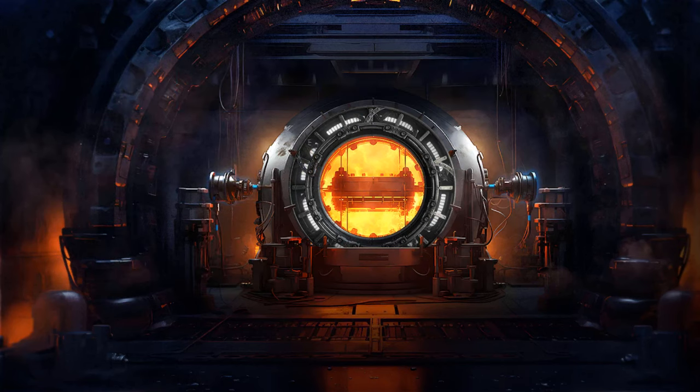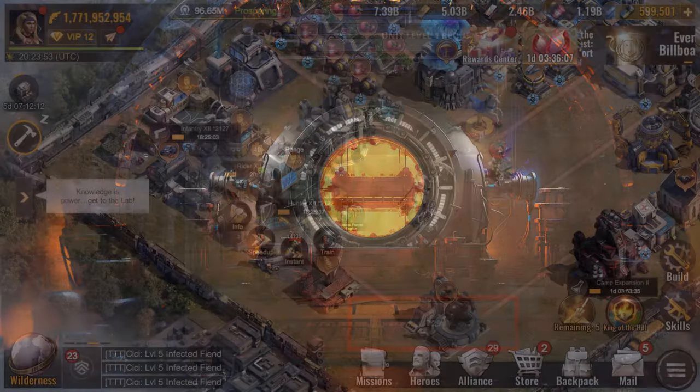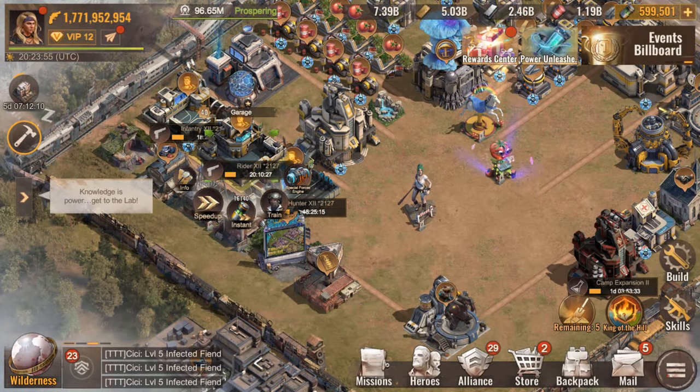Here's a table to show you how many level 1 units you'll need to reach each level — 729 level 1 units are required to reach level 7, for example.